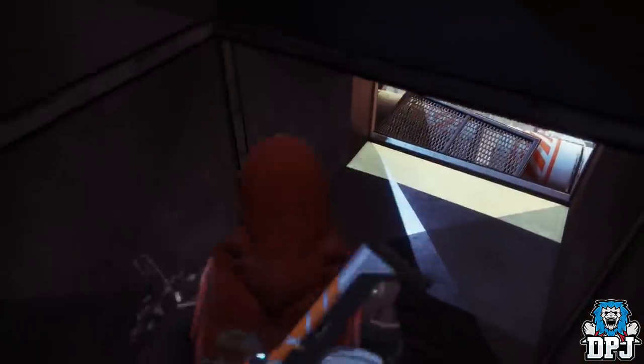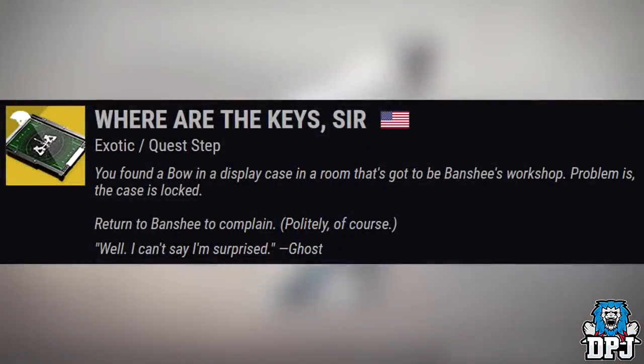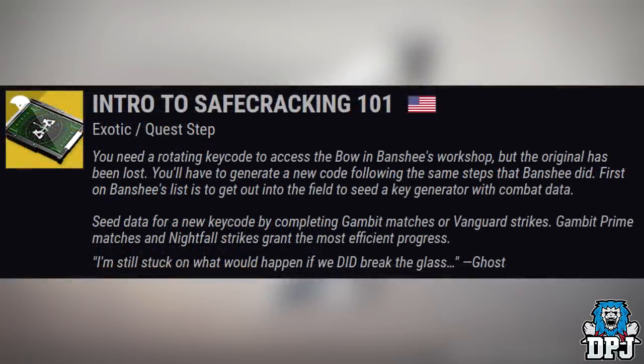Once we do, the next step is called Where Are the Keys Sir? You found a bolt in a display case in a room that's got to be Banshee's workshop, but the case is locked. Return to Banshee to complain. The next step from here is called Intro to Safe Cracking 101.